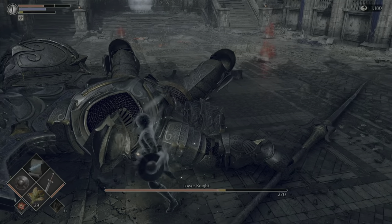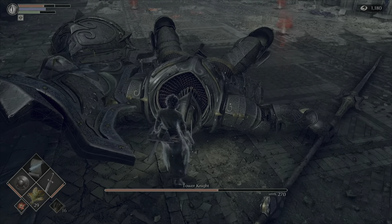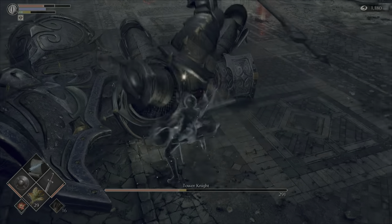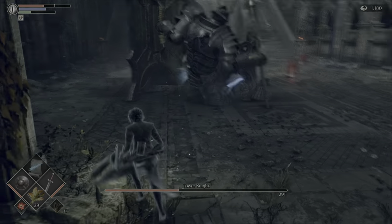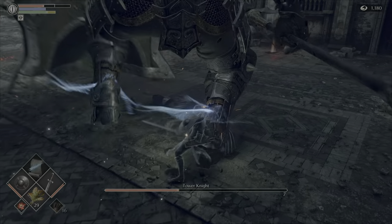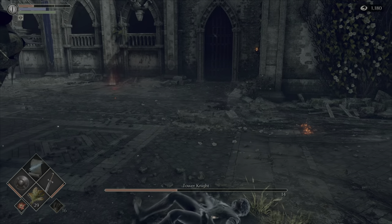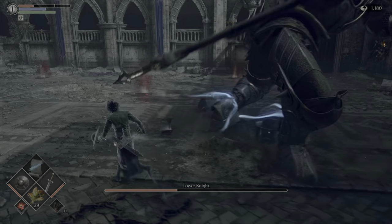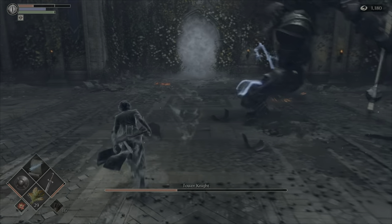And that is when you can attack the head for some decent damage. It will be shown again later — if you are within the range of his shield, or I'm guessing there's a hitbox on his body as well, you can actually be hit by the fall, which does decent damage.